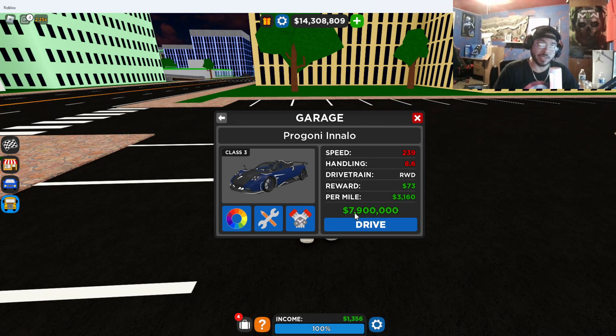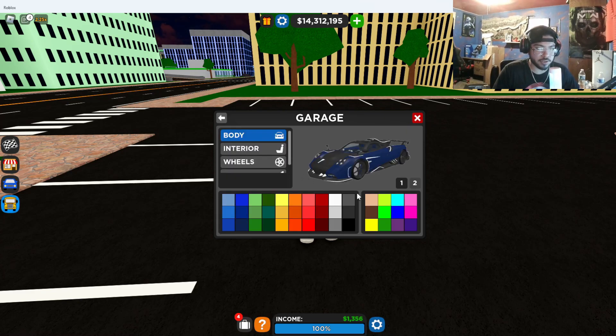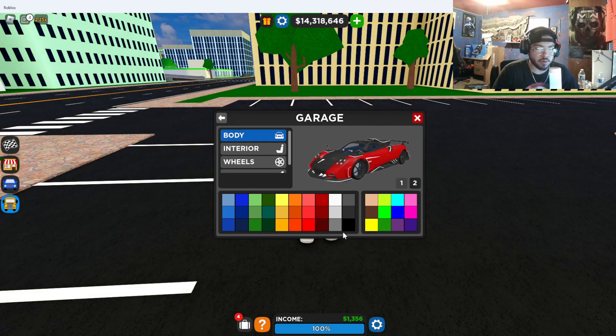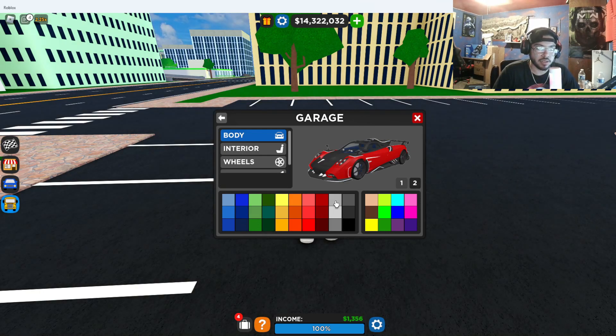This is a 7.9 million dollar car — insane. We can either buy it with Robux but we're gonna go ahead and spend the in-game money. Now let's change the colors. We'll go with red — the red is looking clean — and then white for the second color. White's looking pretty clean, might as well just leave it with the white.